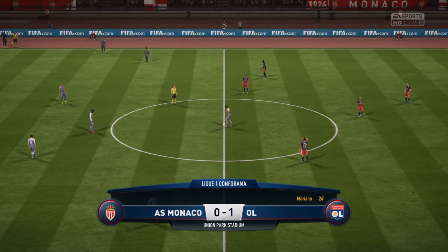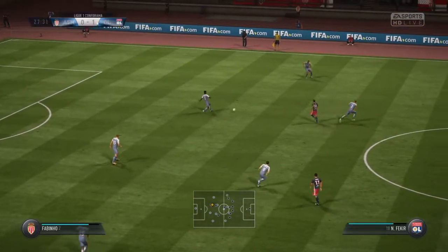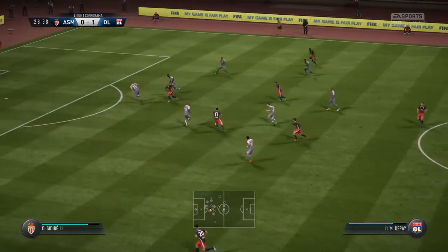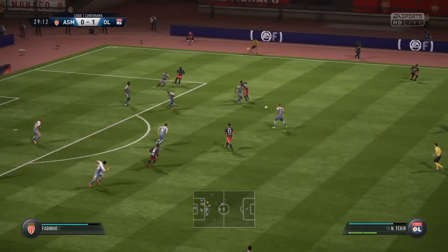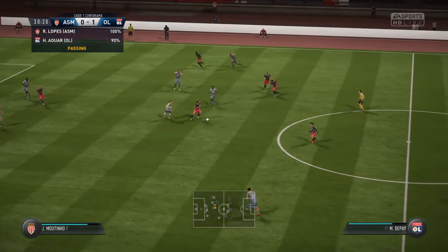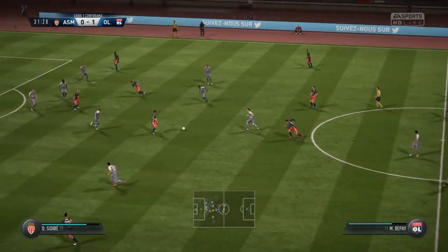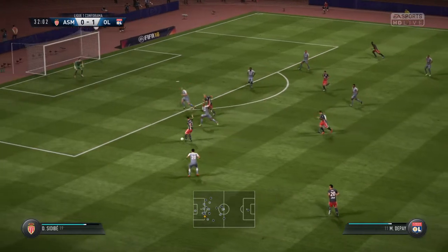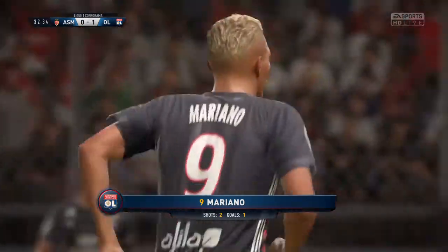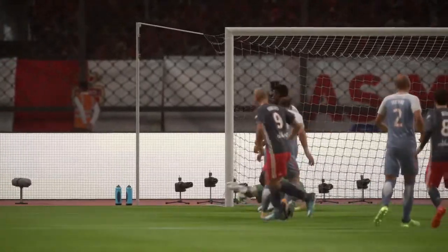Lyon have that lead. Jean Moutinho — that pass never looked like reaching its target and they're away with the ball. Lyon moving forward now with some real edge to their attacking play. Here's Depay — he's had a go, it was an opportunity really, but in the end way off target with that shot. That shows a lot of ability, not to say confidence, to stroke it into the bottom left from there.